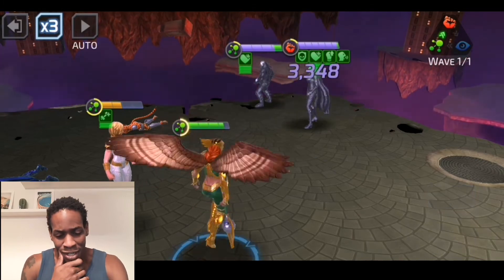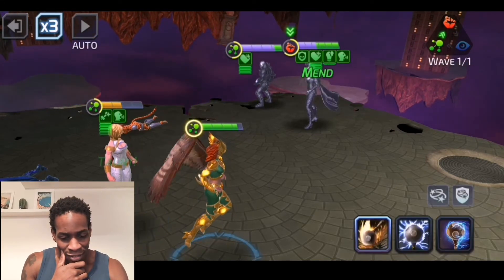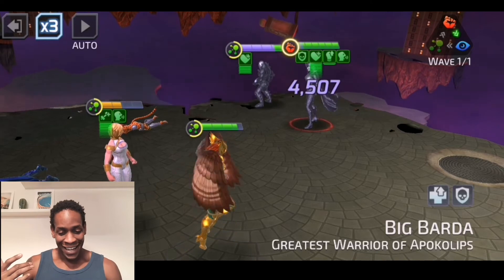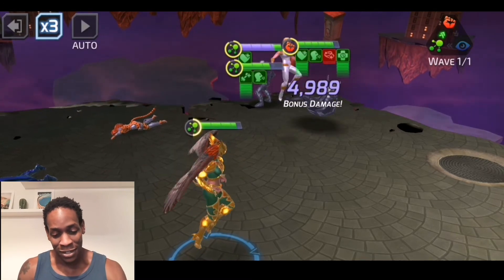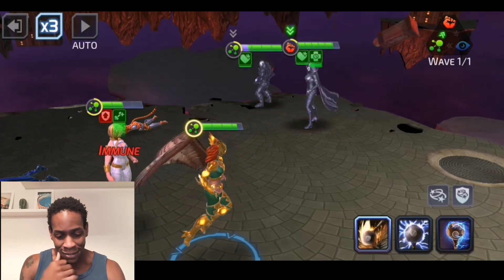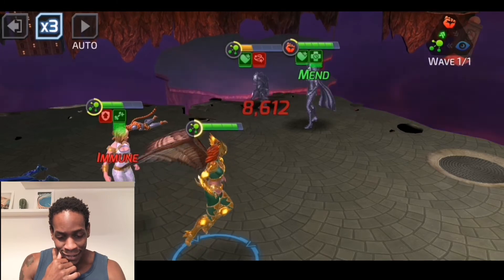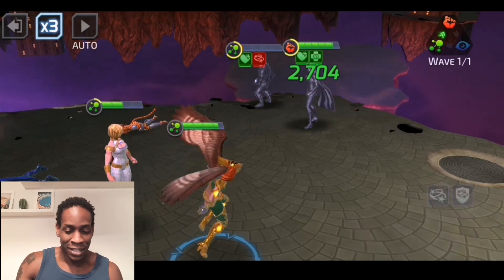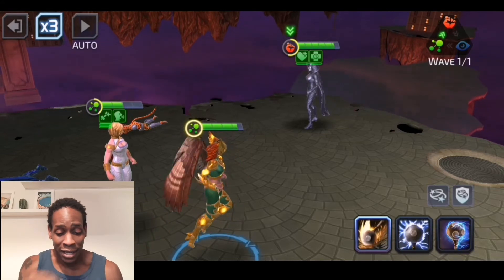Are we going to lose this match now thanks to Barda? I need you to go beast mode now. I was so excited I got rid of Spectre and Azrael — I didn't think about all the other things I'll have to do to get rid of this team. Come on, Power Girl. We can stun Lex — that's a good look. Should I take out Lex or hit Barda? I'll just go ahead and do that. We're good to go. That was a hard-fought battle, but we took care of business.